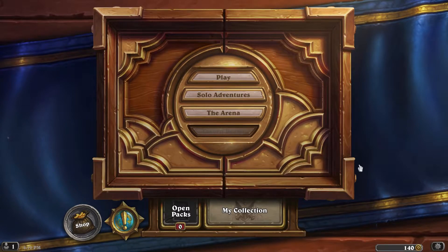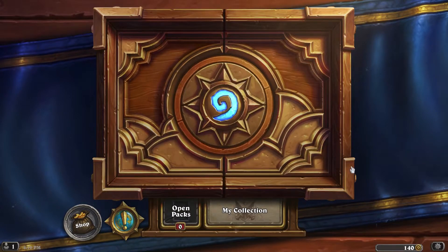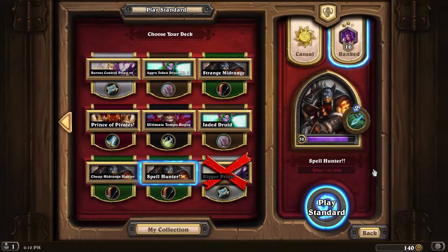Hey guys, welcome back to another episode of Hearthstone. Today we're gonna be continuing to check out the Kobolds and Catacombs expansion, this time with our third and final match of our Spellhunter deck. Spellhunter turns out is a thing in this expansion and it's actually a pretty good deck. It was originally one of the top ones; now that the meta's settled a little bit more I'd say it's in the higher end of tier two.